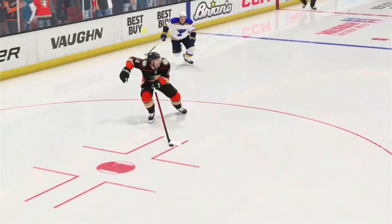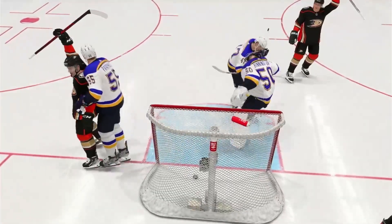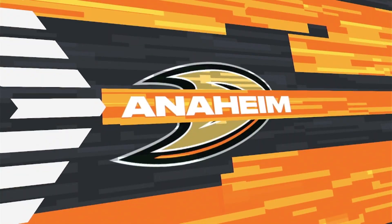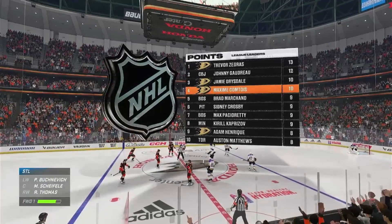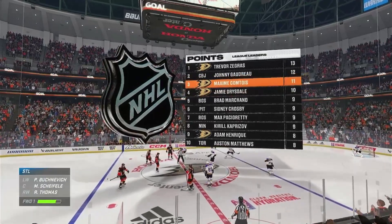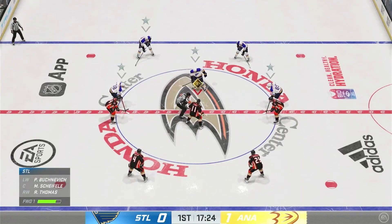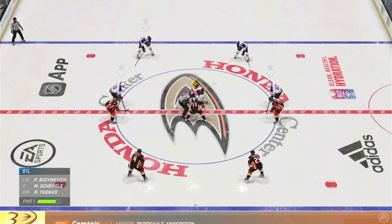Guys are always working on getting rid of the puck quicker and quicker. It can't come off a stick any quicker than this, and the goalie just can't keep up from this close range. Anaheim's on the board here, and they've got the home crowd right in with them early. Aggressively out of the gate — they didn't give the opponent any time to get settled at all. I love their start.